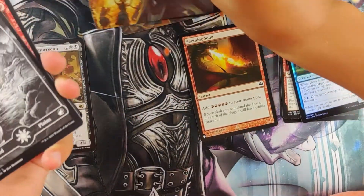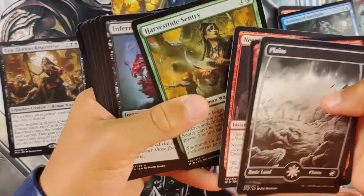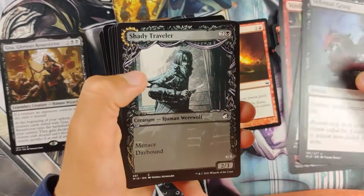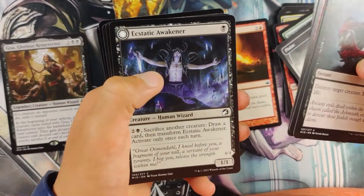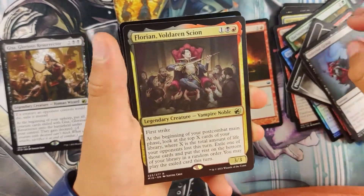We promised him he could do seven packs — Dash is doing seven packs in this. He earned it. Dash is getting to be a pretty good tennis player, so we had a little bet on the tennis court. These are commons, so no one cares about the commons.